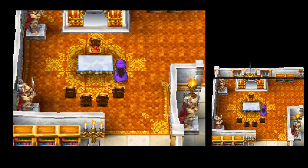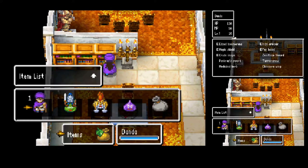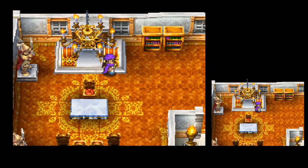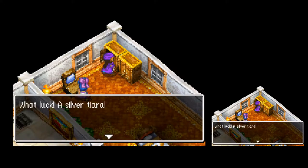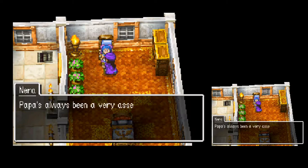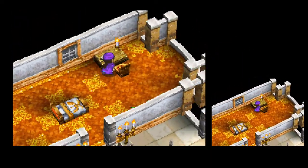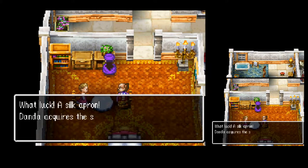Nira seems quite fond of us. Even if you weren't reading the bookshelves throughout the game, this one has an item in it — you didn't think there'd be an item in a bookshelf, but there it is. Three silver tiaras to sell for money. TNT ticket found — awesome. Also a silk apron to sell.